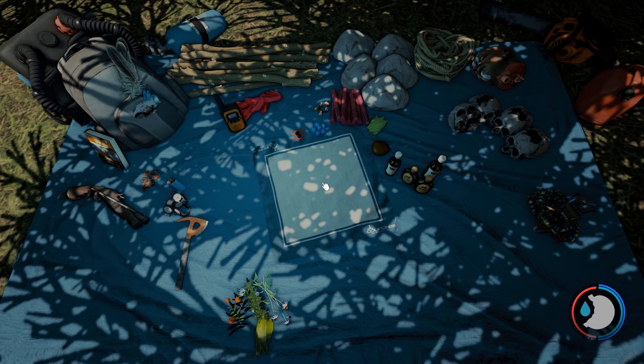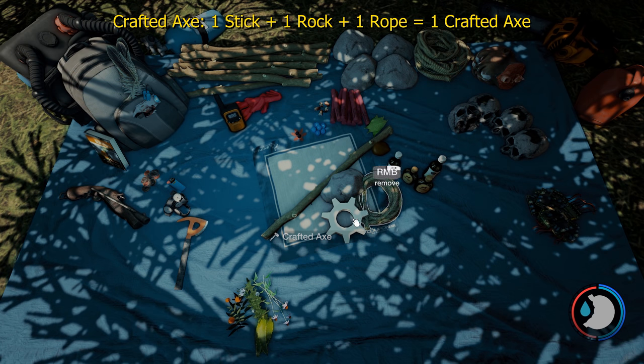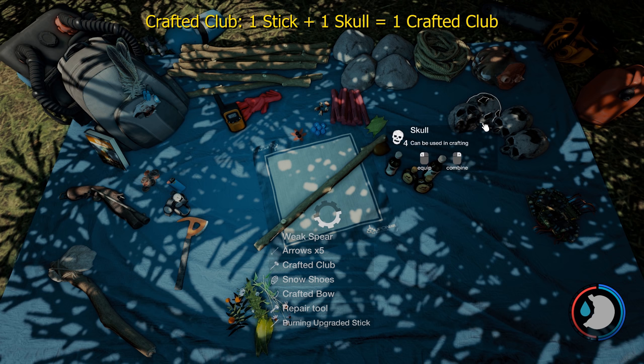I'm going to start with the weapons first. For a crafted axe, you need a stick, a rock, and a rope. For a crafted club, it's a stick and one skull.